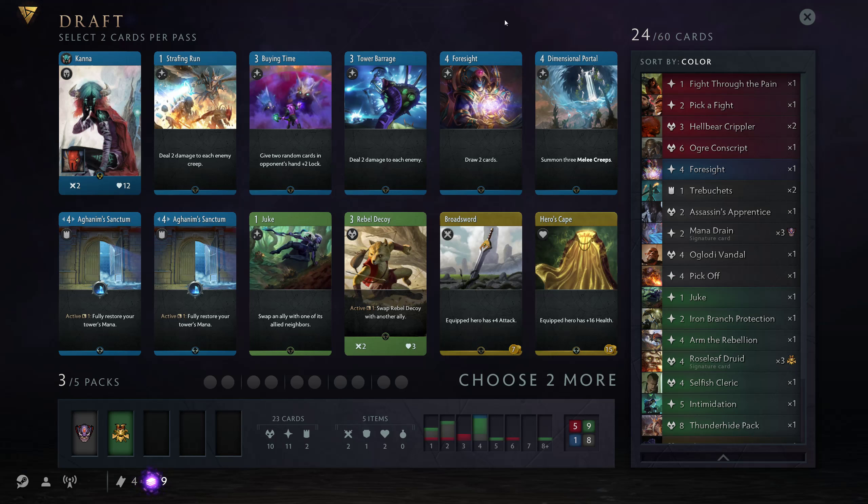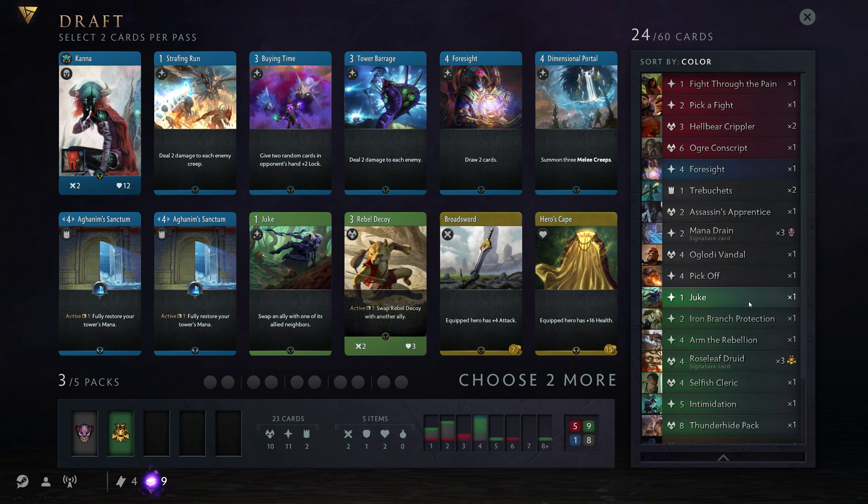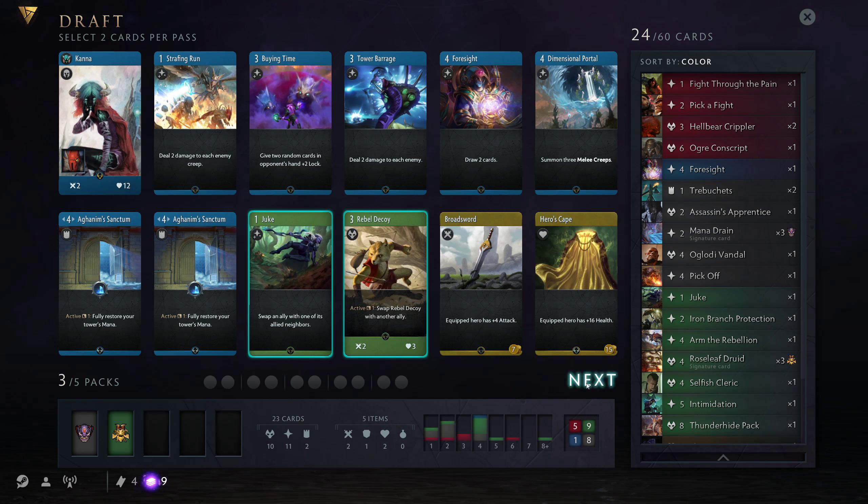Blue Party — Kana in Draft. She's really good in Constructed. If I go Kana, it would be to just rush down the enemy, but I think she's a bit too weak, to be honest. I'm gonna hold out for another Hero and pick a Rebel Decoy, because that's really good. And a Juke — just a solid pick.